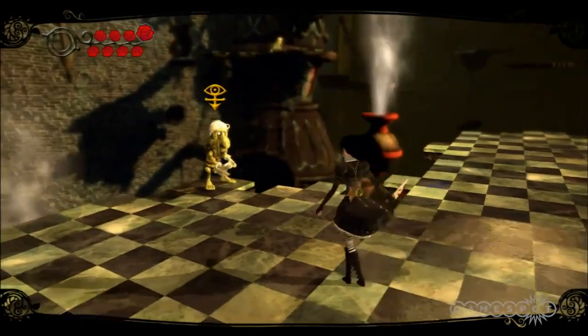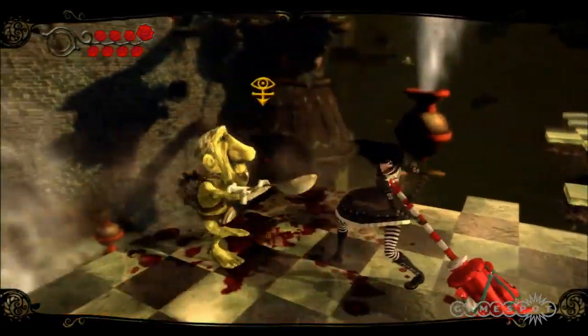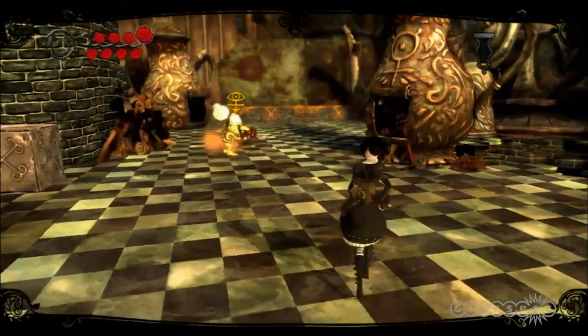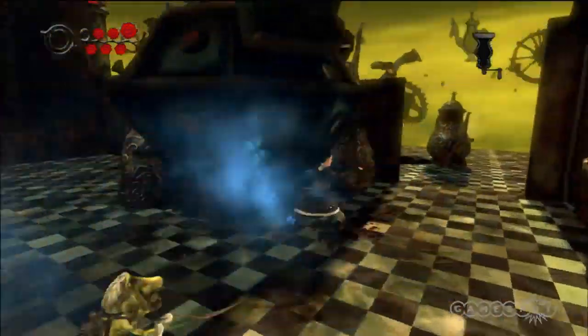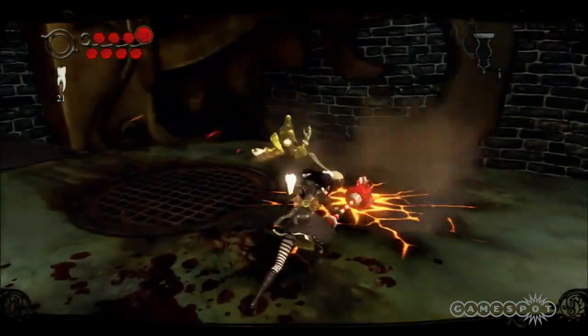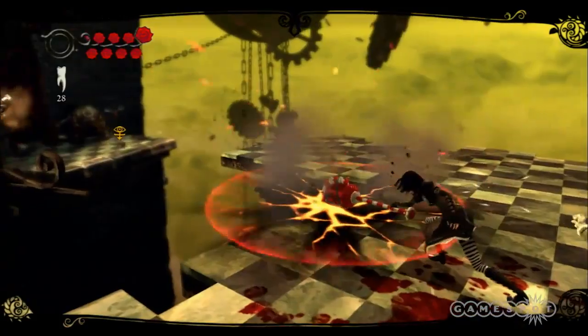Here she's armed with her signature Vorpal Blade, which works well for quick melee strikes. She also has access to a pepper grinder, teapot cannon, and hobby horse. The pepper grinder is a fast firing ranged weapon, whereas the teapot is a more powerful cannon that lobs deadly globs of explosive tea. The hobby horse is Alice's other option for close ranged attacks — it's slow and heavy, but it will deal crushing blows to anything that comes too close.